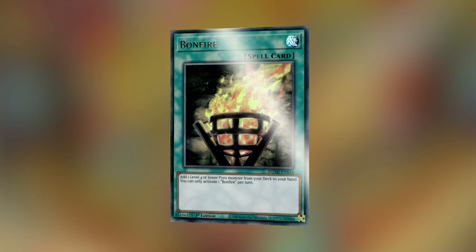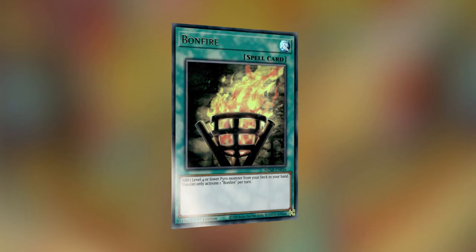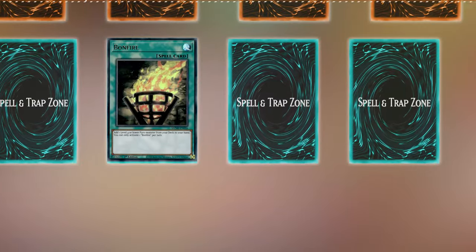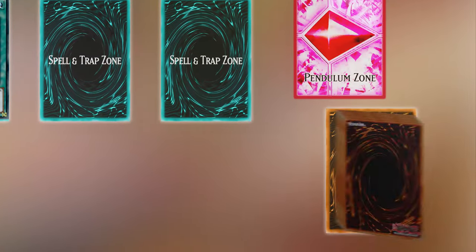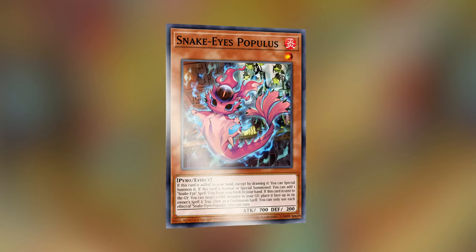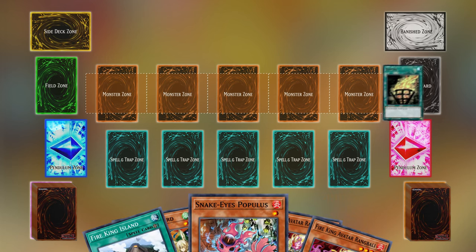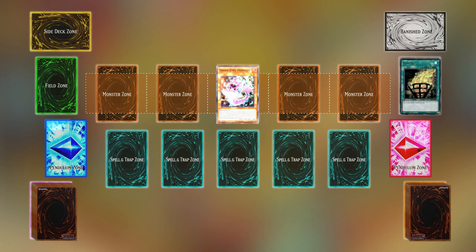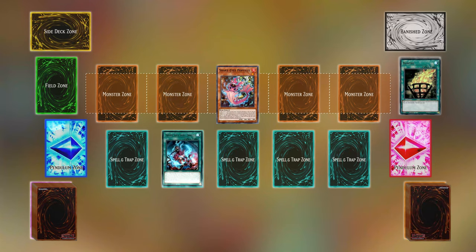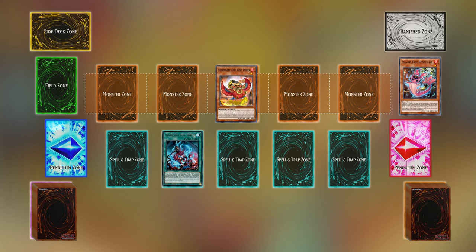Bonfire: with the recent release of the deck building set Maze of Millennia, it's also worth mentioning Bonfire, the chase card of the set. It lets you search your deck for one level four or lower pyro monster and add it to your hand. To put it into context, we have to mention Snake Eyes Populus, the final piece of Fire Kings that will take it to the top of the TCG meta. When Bonfire is used to search for Populus, it can be special summoned, then searches for a Snake Eyes spell or trap — in this case Original Sinful Spoils — which activates to send Populus to the graveyard to special summon Ponix and open up the combo. When Populus is sent to the graveyard, it can target itself to be brought back as a continuous spell.